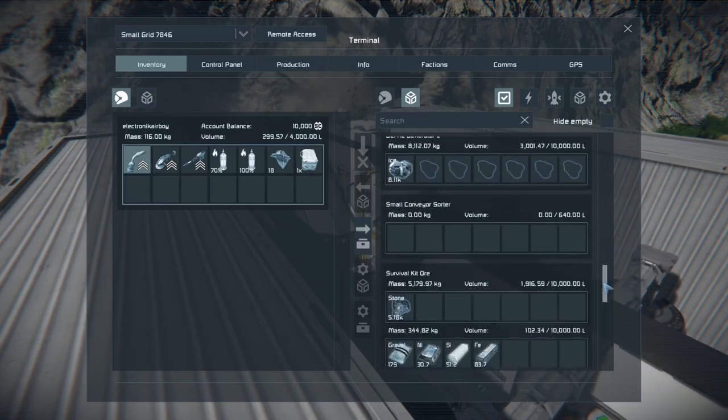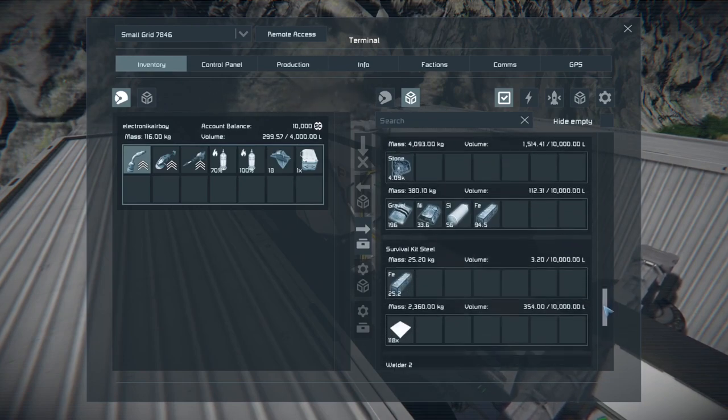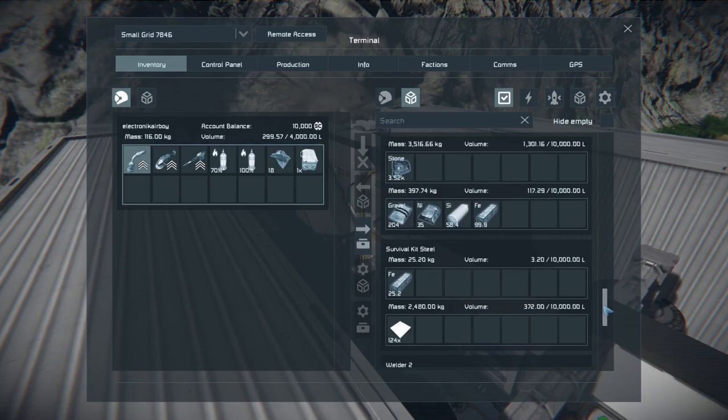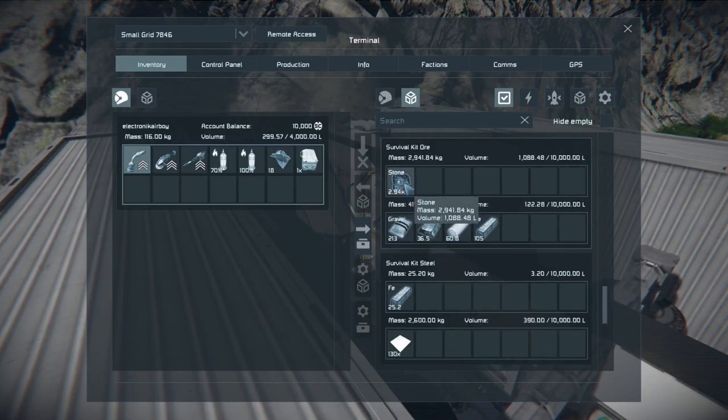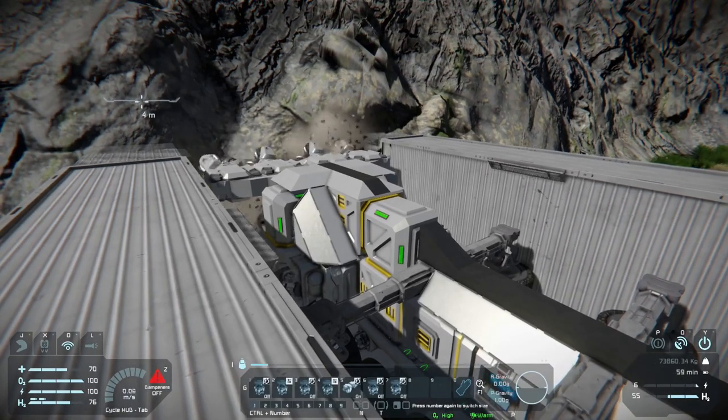As you can see, it's going through the drill system. It's been deposited into the aft survival kit, and the forward survival kit is producing steel. There's also no stone located in the first survival kit. So far so good.